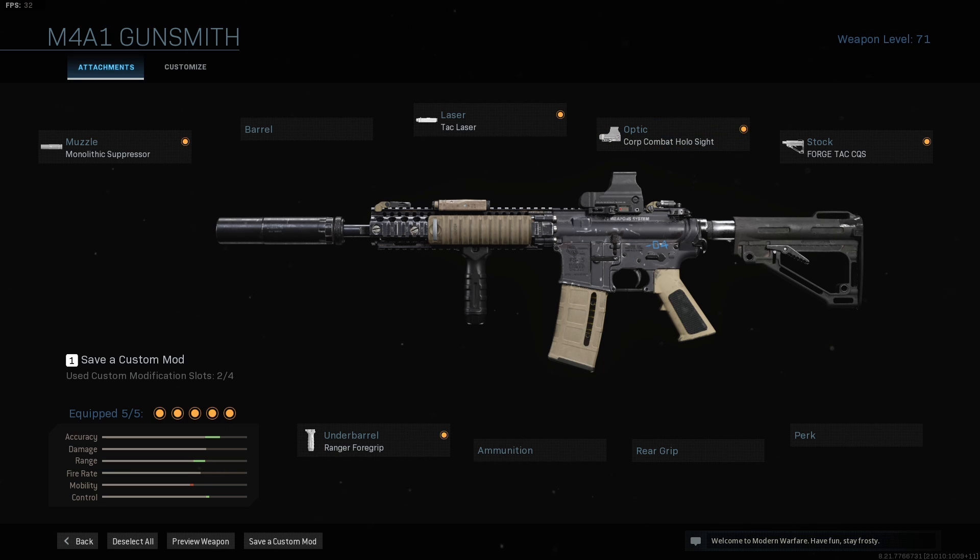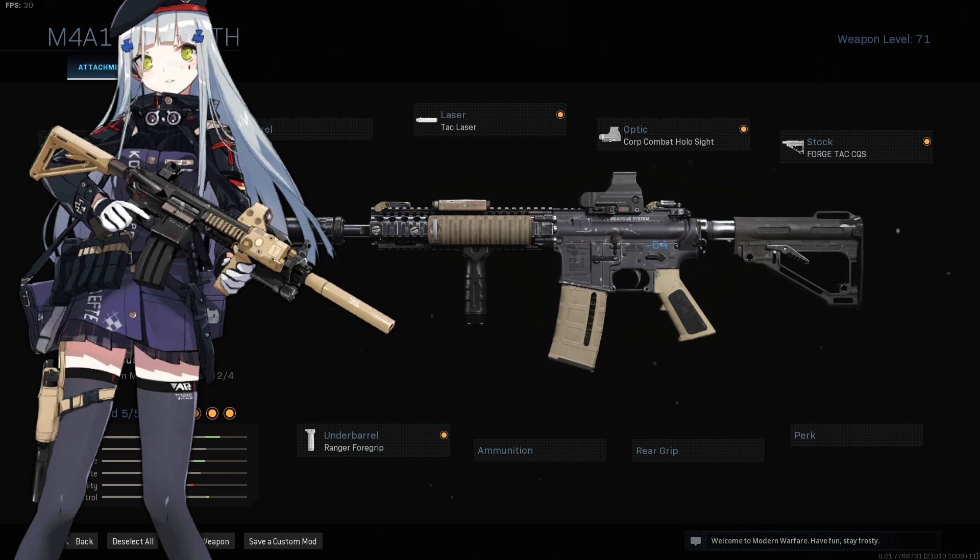As for the optic, we can clearly see she runs an EOTECH — it looks more like a 553 or 552, I can't tell the specifics, but it is an EOTECH and it's not one of their XPS line. So we'll just stick with a combat holosight.